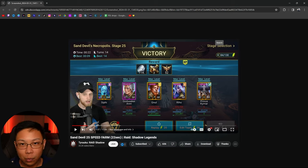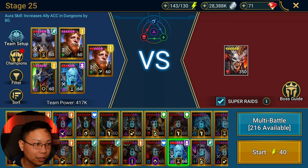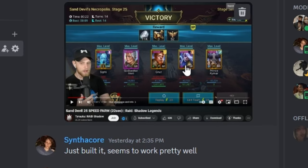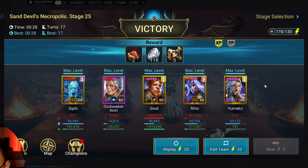We already knew that Riho is the key player there, but I'm not going to go out and just pull a Riho out of nowhere. So I went to Discord and hit up my boy Synth. I asked him if he knew how to build this team, and he built the team, except he changed out Kaimar for YumaGo. He was able to do it in 28 seconds and 17 turns. Pretty awesome.